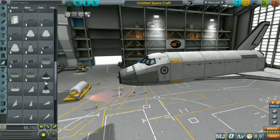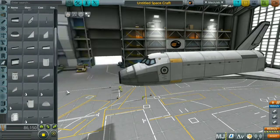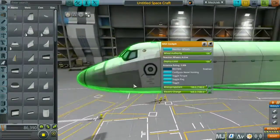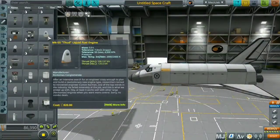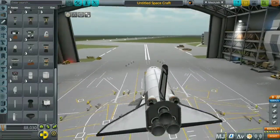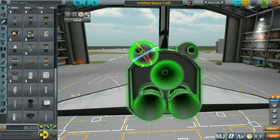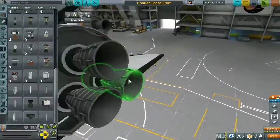Then we'll have solar panels on both sides of the refinery. Before that, I'll have to add another docking port joint — so I'm going to launch a docking port joint before I launch the solar panels. So the sequence is: the two refineries, the two docking port joints, and then the solar panels.